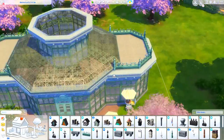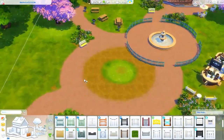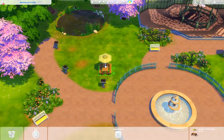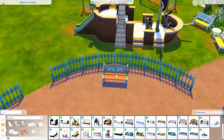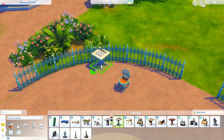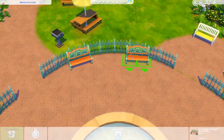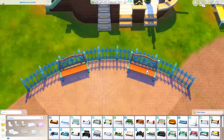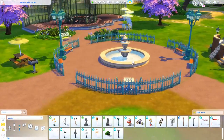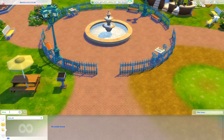I did change the lot type from park to national park, because national park only needs a grill, a picnic table — I think it's three things total. I wanted to keep it really simple and not have to put a ton of things that the regular park lot type requires. So here's where I'm starting to pull out the landscaping.